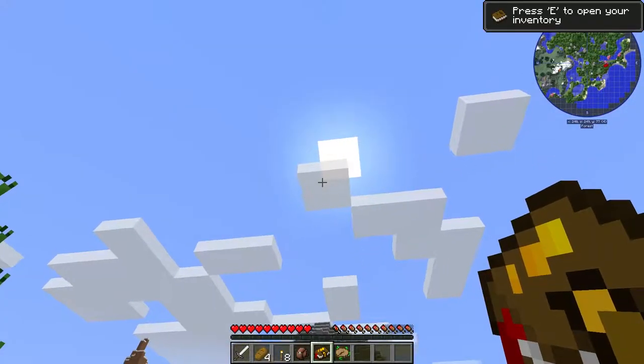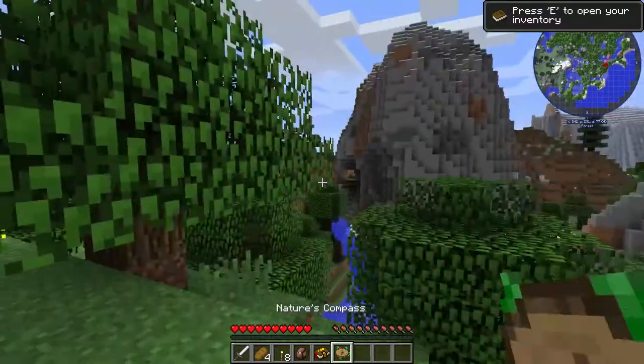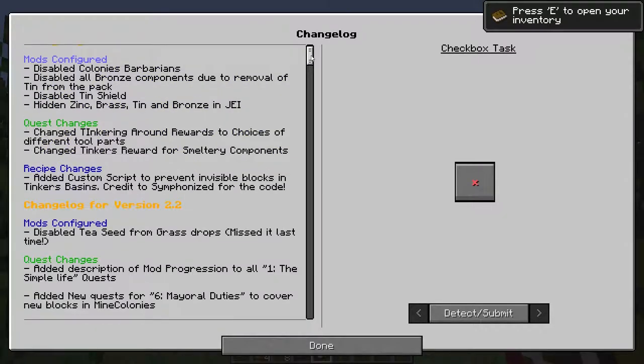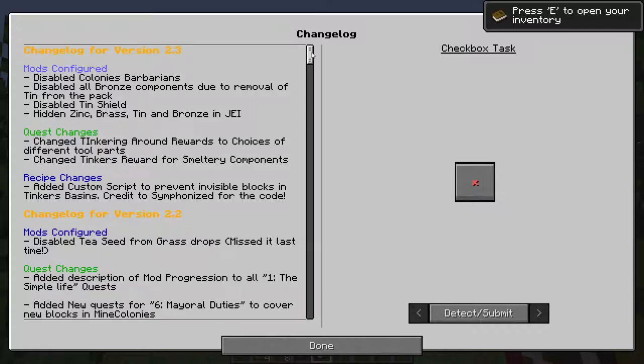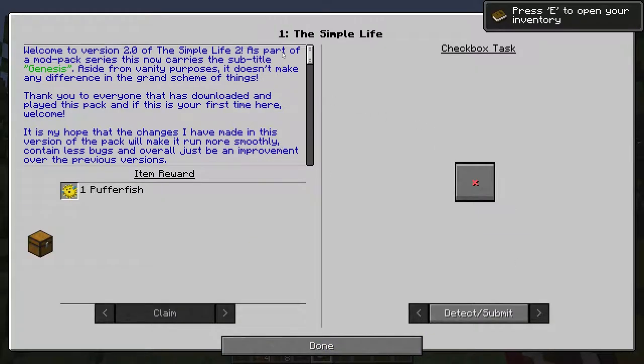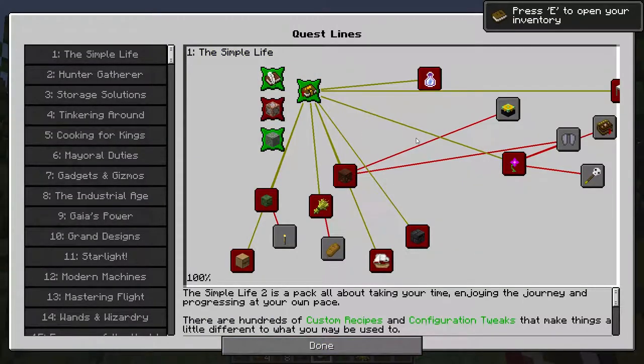To start off with, the day has already progressed a little bit and I might want to start thinking about building a house or something. First of all, we have a changelog of how the mod pack has changed over time — just check that and you're good. Next up we have ore generation, which will list where you can find different ores. Very handy, I'm going to be using this a lot later on. Finally, here's an introduction. I'm going to claim that reward and move along.